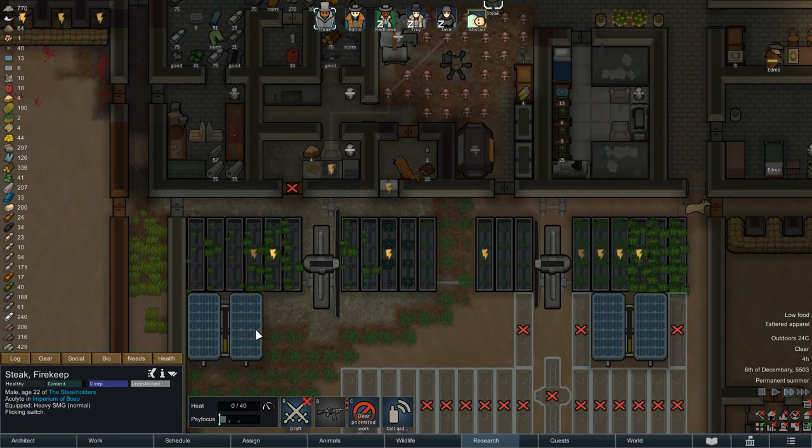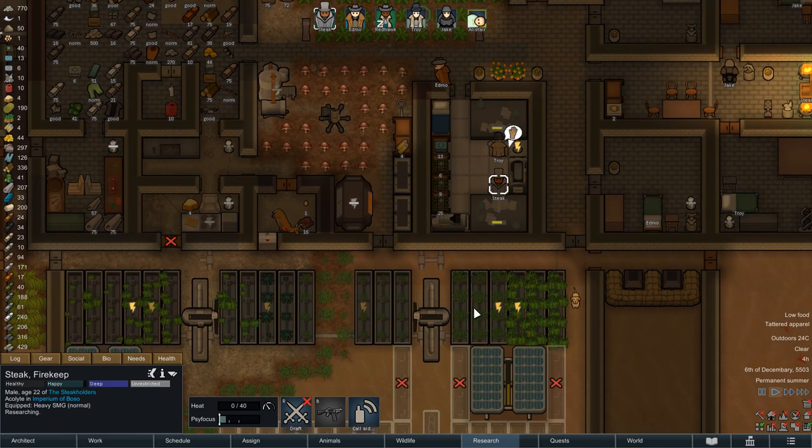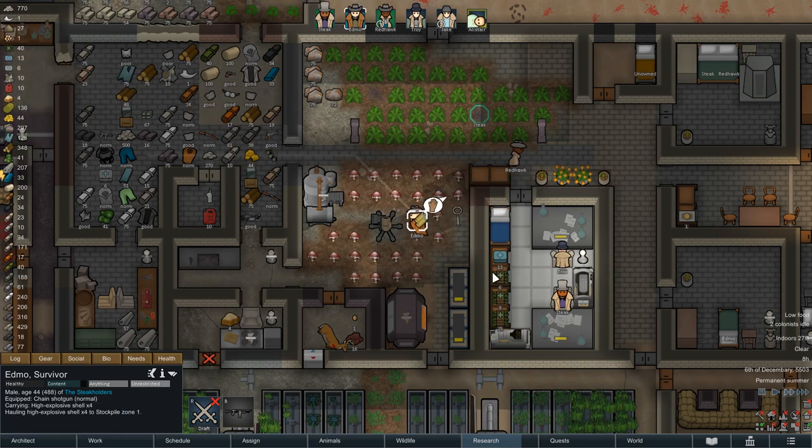Luckily our batteries last just long enough. There are a few power problems on the next morning but the sun is already rising and our solar panels should be at full capacity soon. The two batteries discharging has made it very clear that perhaps we're not storing our mortar shells in the ideal spot, so let's put the shelf back where it previously was, away from anything that can easily explode.